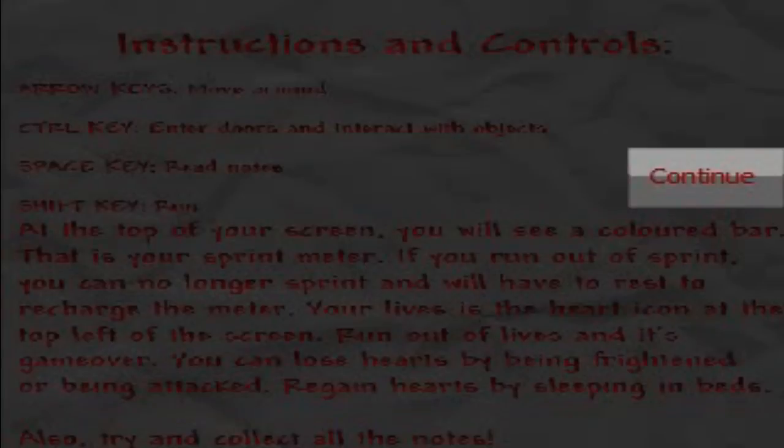These keys are weird. Arrow keys to move - okay, that's normal. Control key to enter doors, interact with objects, space key... shift key to run. At the top of your screen you will see a colored bar - that is your sprint meter. If you run out of sprint you can no longer sprint and will have to rest to recharge. Your lives are shown as hearts at the top left. Alright, let's continue.